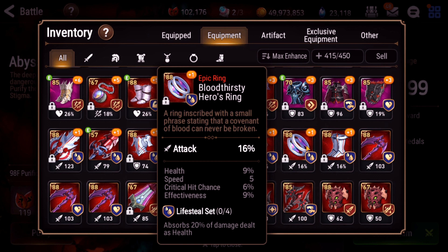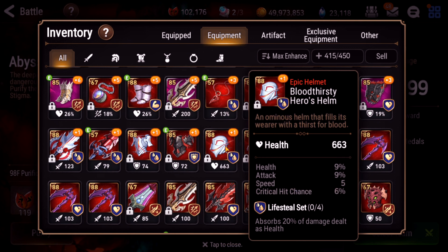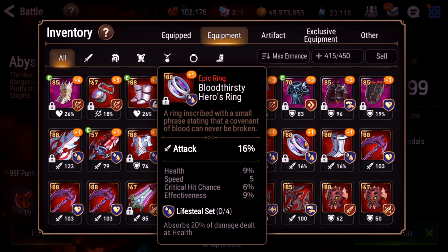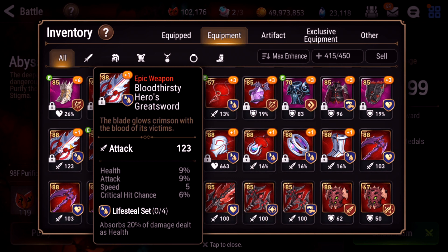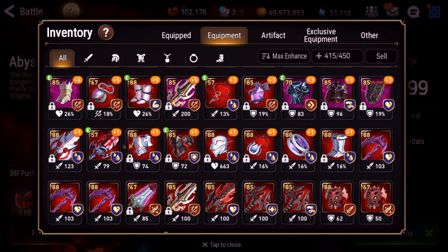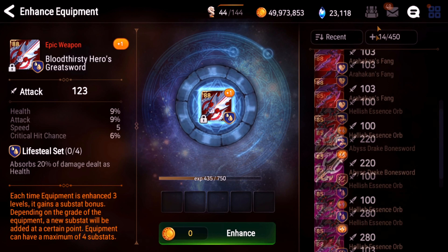I'm not sure this will cut it though because you really need crit damage. But you can use single pieces. And the other thing is they all have really high speed rolls — 5 speed rolls and they're 88 gear. So if I get really lucky, maybe I can finally get some gear that has more than 15 speed on it, because as of now I have zero. So without further ado, let's get started and see what we got.